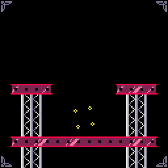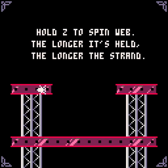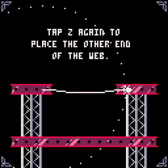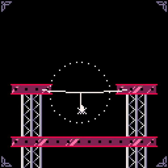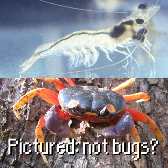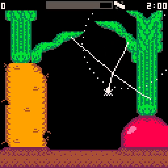The central gameplay is described in a non-interactive tutorial. That's what arrow keys tend to do. So the player needs to weave webs to catch as many insects as possible. Your web meter at the top of the screen limits the amount of silk you can squeeze from your spinneret. In addition to points, eating bugs refills the web meter.